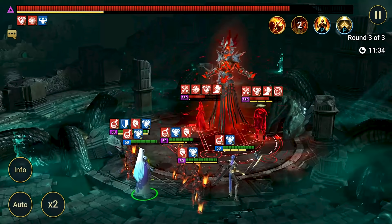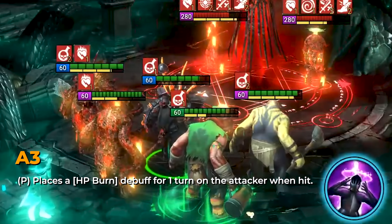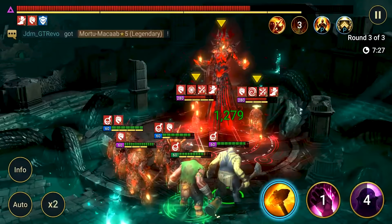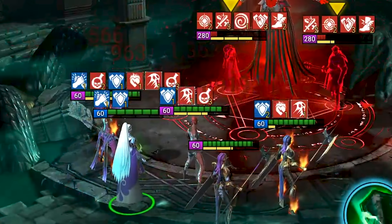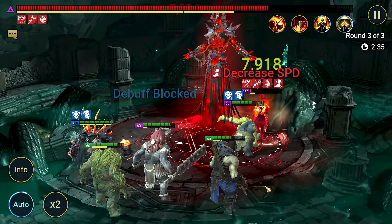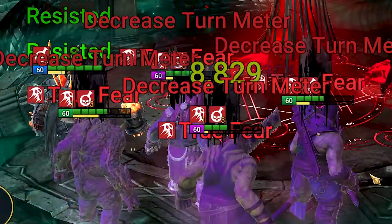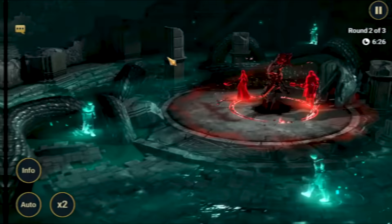The boss itself has a passive: every time you hit the boss, the champion who hit him gets HP Burn applied for one turn. His second ability is an AOE that hits everyone and drains the entire team's turn meter by 50%. That AOE also applies AOE True Fear for two turns. His A1 hits one target, drains turn meter, and applies Poisons.